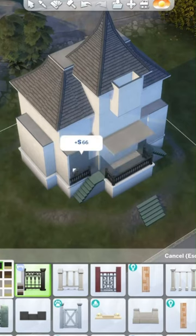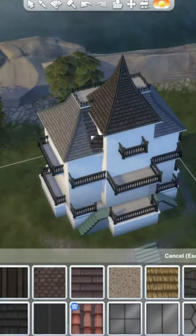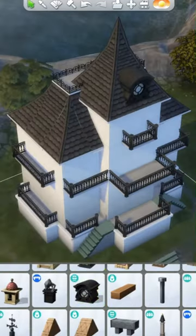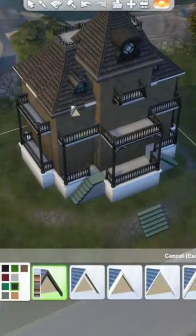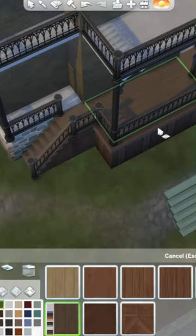A key part of making these haunted houses is the fact that a lot of them have a lot of balconies, so I made sure to add a bunch of those in as well. They also tend to have quite large platforms, so I added that in too, and then of course all the colour schemes we picked were dark browns and blacks.